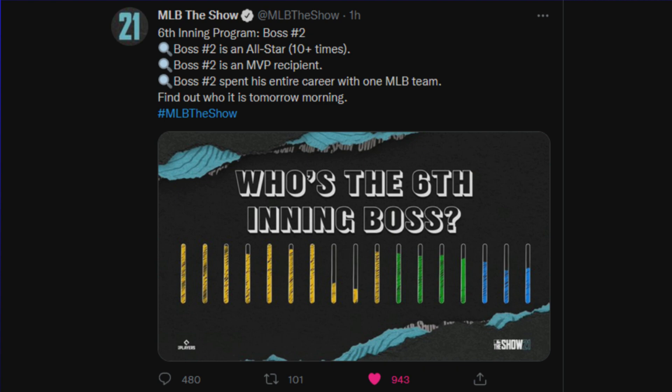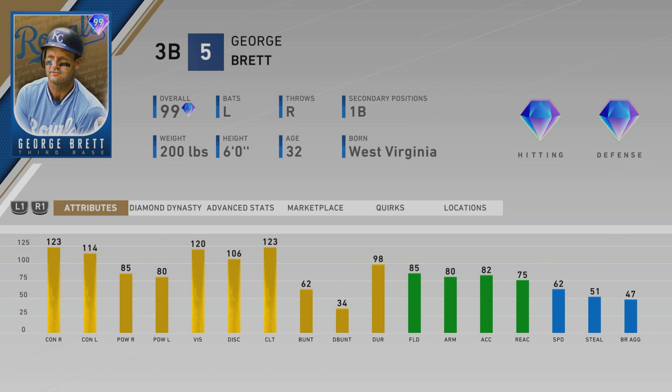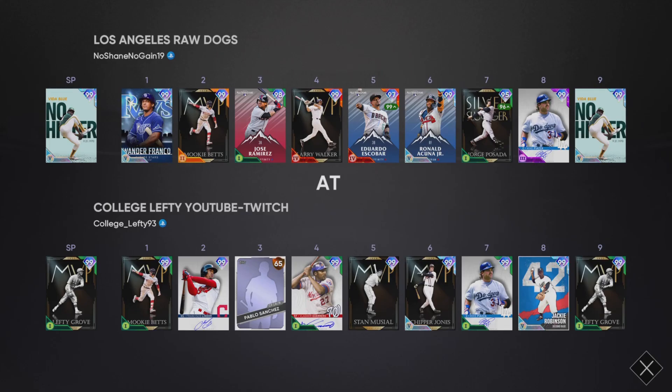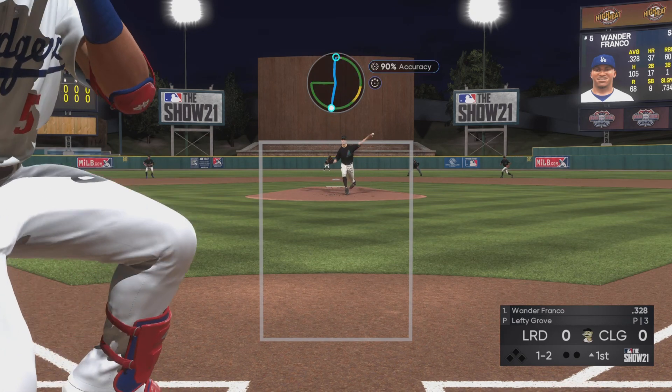An MLB The Show card artist who creates virtual cards commented on my tweet saying this looks like George Brett. The first player I thought about was actually Barry Larkin — his power against lefties and righties was throwing me off, because he generally has those types of splits. He also has a lot more speed than what's depicted on those clues. But looking at the older version of George Brett, it looks almost identical to the card revealed with those clues.